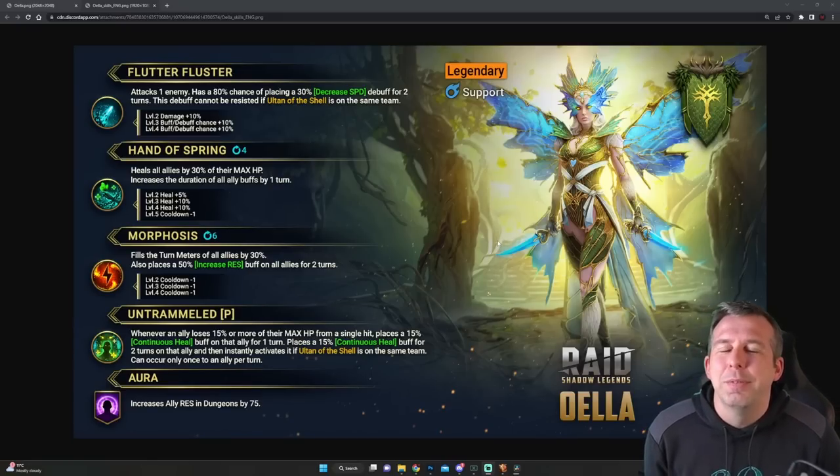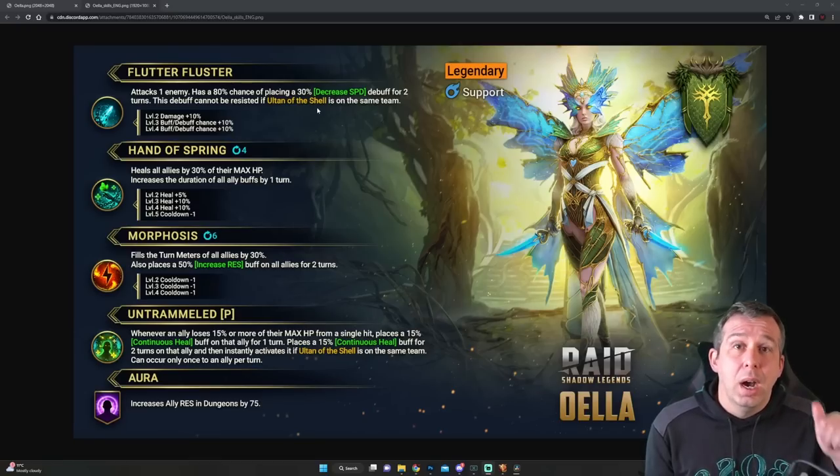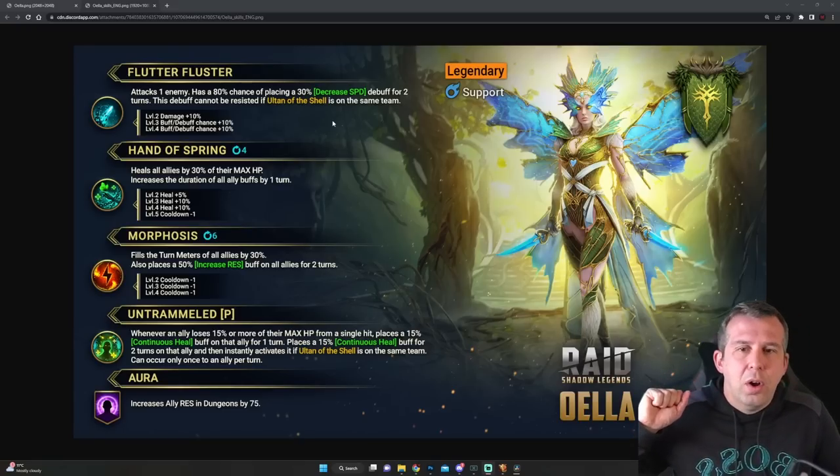Let's see. Oella's first skill is Flutter Fluster — attacks one enemy, books to 100% chance placing Decreased Speed for two turns. I like that — a 100% Decreased Speed on the A1, I like that a lot. There are loads of places where you really want that 100%, even thinking about some of the heads in certain content.